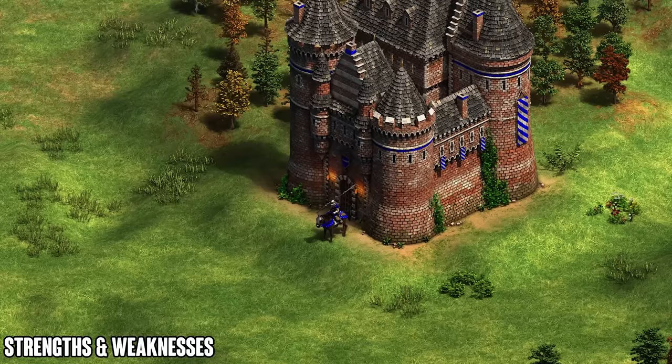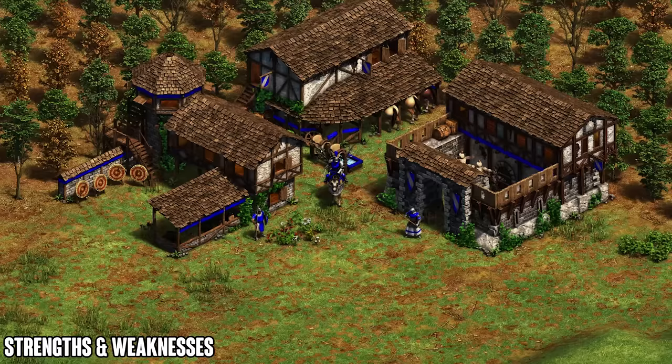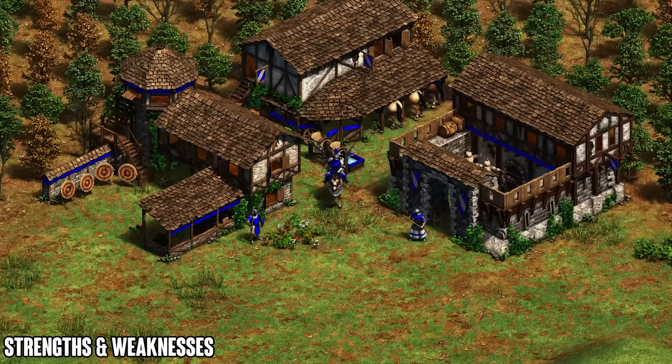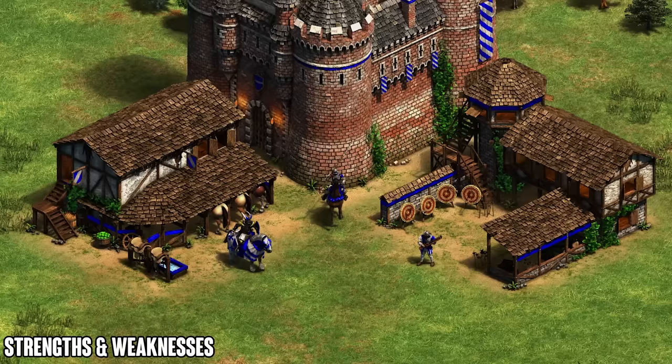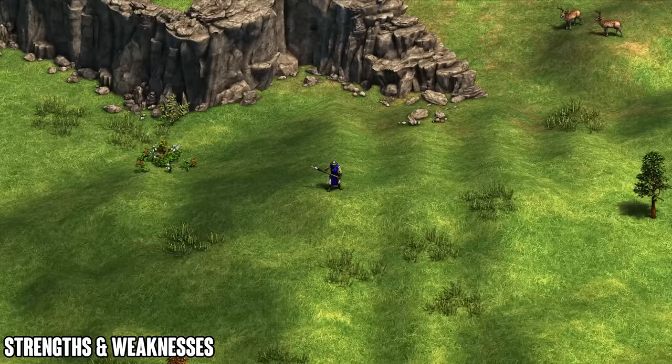The Coutilier is absolutely insane and I highly recommend making use of this unit — just get into the habit of hitting and running rather than doing extended trades. Come late game, try to secure a lot of relics from Castle Age onwards because you get food and gold from them, and the late game for Burgundians relies heavily on gold since their trash options aren't amazing. However, if you have a lot of gold you can go for Paladin or Elite Coutilier plus Hand Cannoneer — an extremely strong but expensive double gold unit composition.